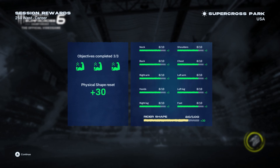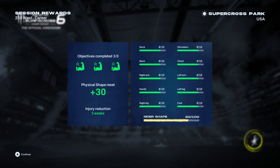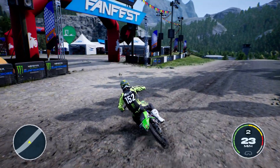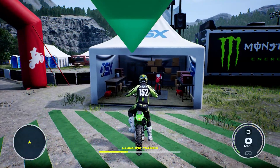Alright, so our rider shape increases. Physical shape reset up 30 on everything. Our legs, our rider shape, everything is up. And that's it. I gotta say, that front flip was pretty burly. I'm shocked that it has us do that. So, I think this is now training.